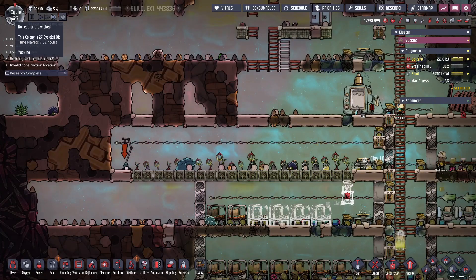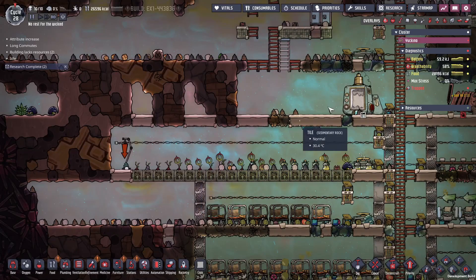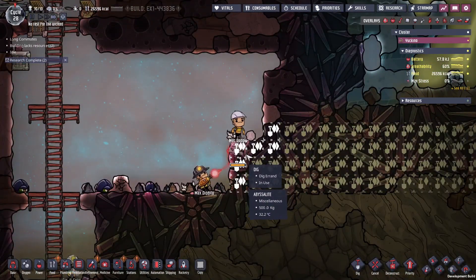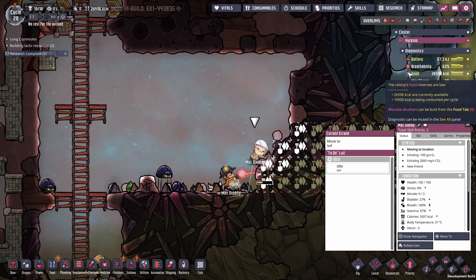This sweetle has already tended three plants and it's barely halfway through the day. I'm going to keep an eye on it — I really want to know what the numbers are. One new warning: 'trapped — one or more duplicants are trapped.' They can't get down from there. Oh wait — there we go, they can get down now.